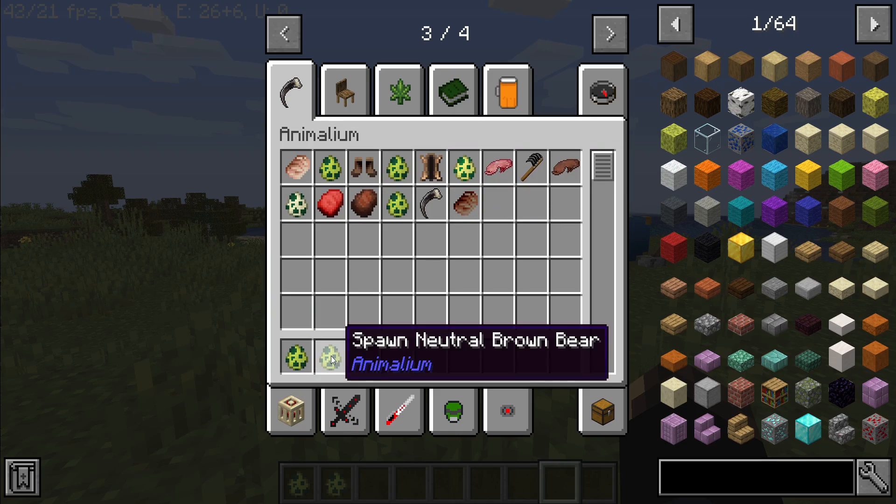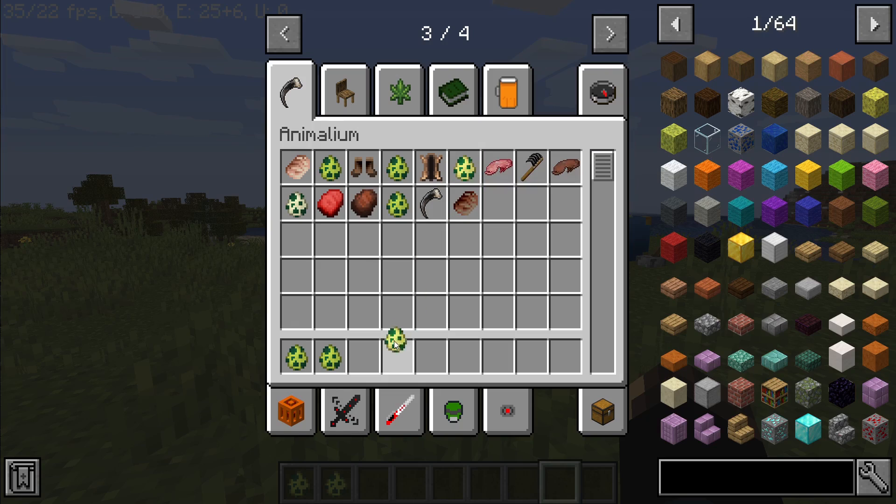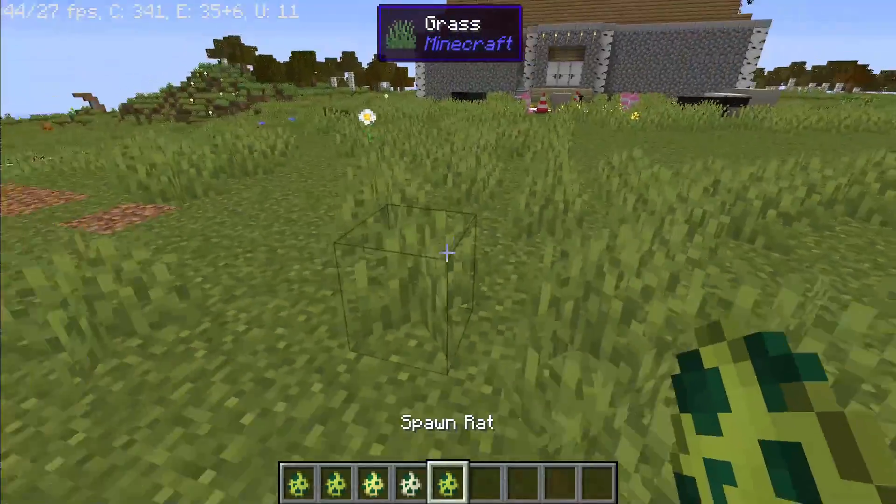So this adds four new mobs: a brown bear, a neutral brown bear, a piranha, a wild dog, and a rat.